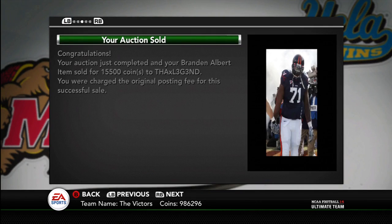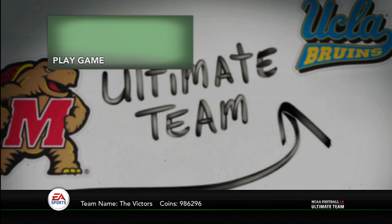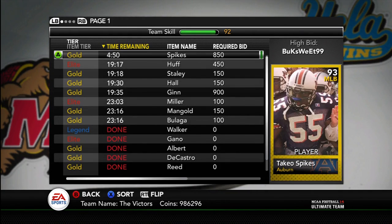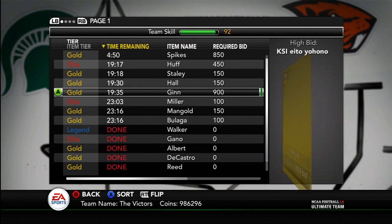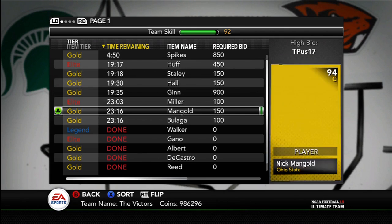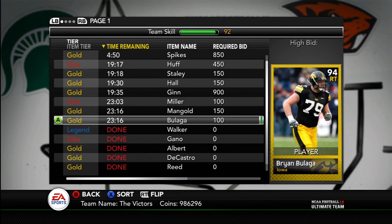I just sold Herschel Walker, Graham Gonneau, Brandon Albert, David DeCastro, and Ed Reed — all cards I sniped. I've got some more on my auctions that I sniped: Takeo Spikes, Michael Huff, Joe Staley, D'Angelo Hall, Ted Ginn. I probably need to repost these so they sell because I don't want the bids. Also Heath Miller, Nick Mangold, Brian Balaga.